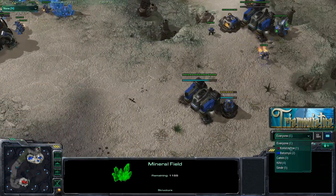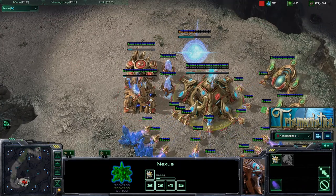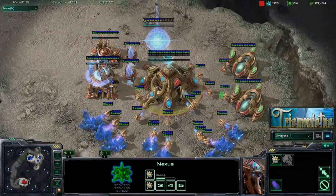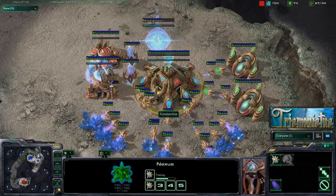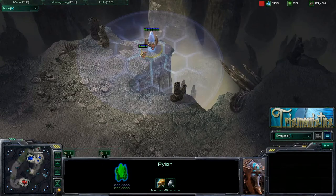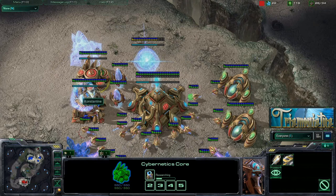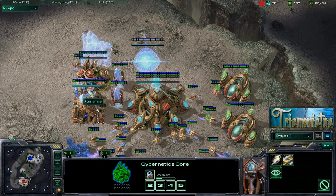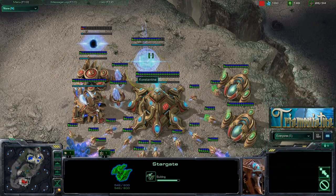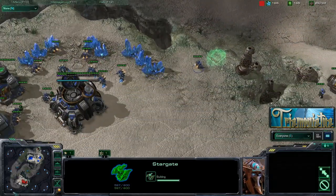I went ahead and threw down a scan — wait, no, that was not me because I am not playing Terran. He was scanning. I threw down a proxy pylon here. I don't think it was my intention to use it, seeing as I have the cyber core researching warp gate on the way, but I also have a stargate going down and I think we're going to see some phoenix play out of me.